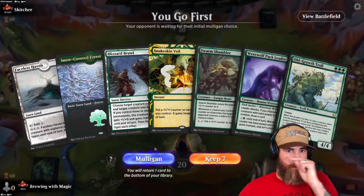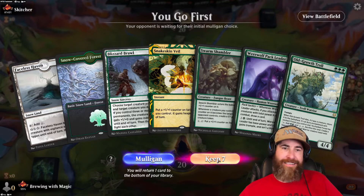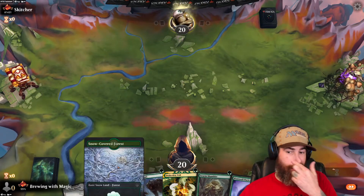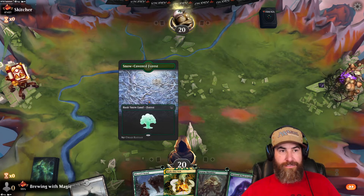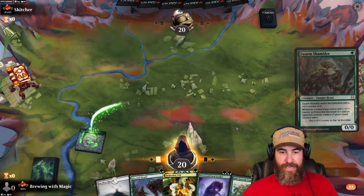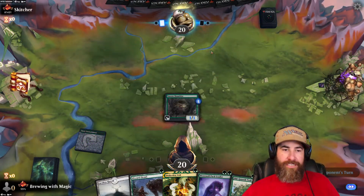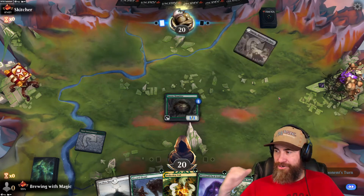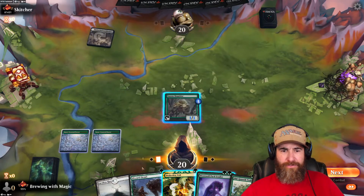Game two against Skitcher — we go first with two lands, Lizabral, Snakeskin Veil, Swarm Shambler, and Werewolf Pack Leader which we can't cast yet. We'll keep it but if we don't hit a green land next turn this could be a problem. We lead with the Shambler as our best turn-one play.